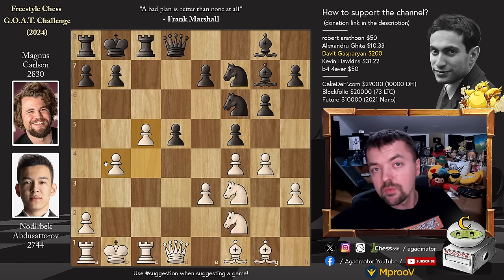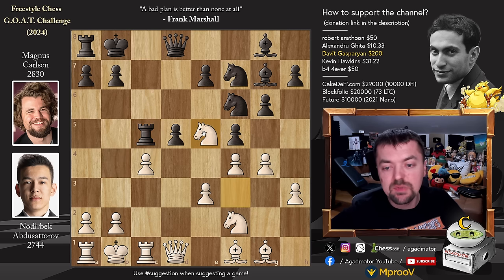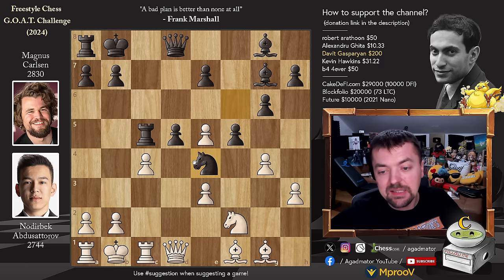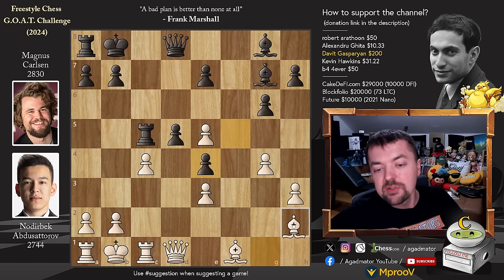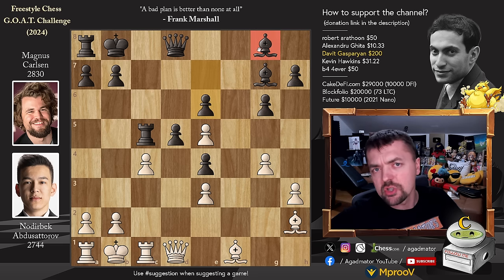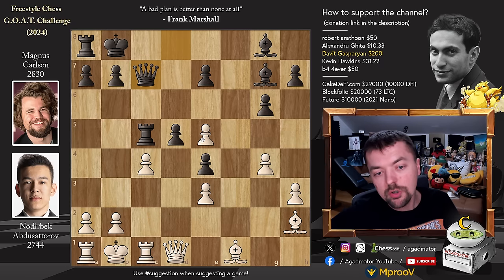But after rook captures on c5, knight to e5 was played. Magnus trades — knight captures on e5, f captures, and now plants a knight on e4. We have knight captures on e4, f captures on e4, and bishop to h2 — the only way to develop the bishop, but also the only way to defend the e5 pawn. Now queen to c7. You could also play pawn to e6, but then the bishop on g8 is a really ugly piece. Magnus goes for queen to c7, nicely defends the pawn, and prevents nasty discoveries as the bishop on h2 is undefended.